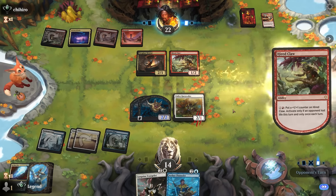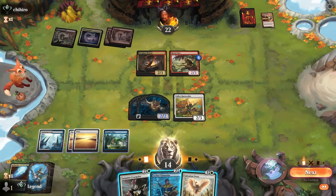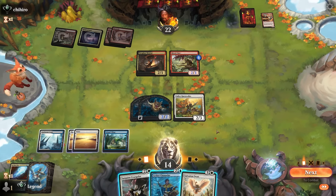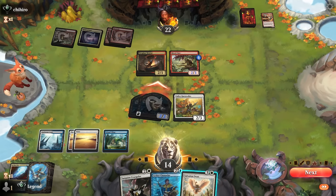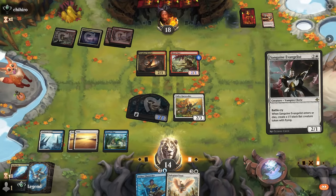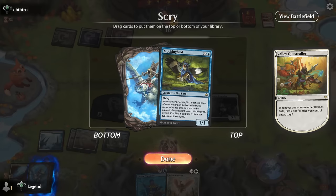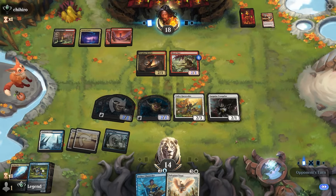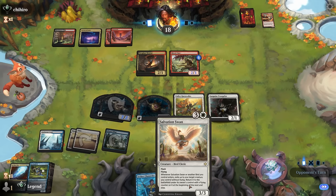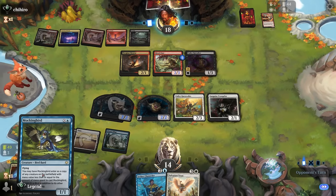Salvation Swan is quite interesting — could play that to protect Quest Caller, or play Evangelist to flicker it and make more bats. Play Evangelist first, get to scry, Mockingbird isn't bad either — can play it for two mana to copy Quest Caller, or one mana to copy an opposing lizard. The plan now is Salvation Swan, flicker Evangelist, and then if I play Channeler making a bird it will trigger the swan again. Opponent goes with Valley Flame Caller.